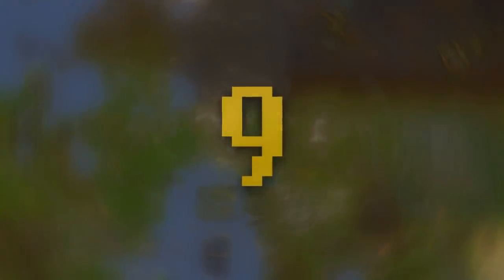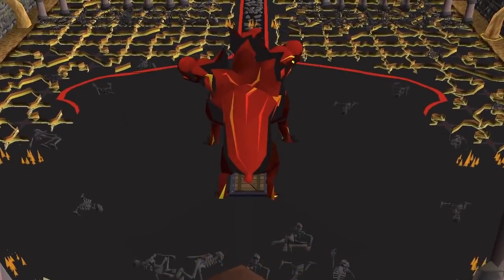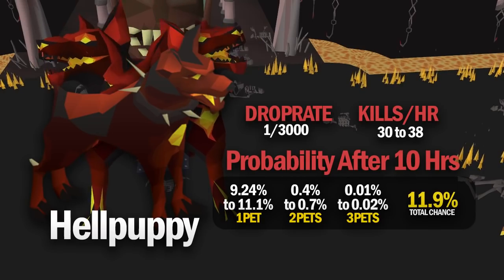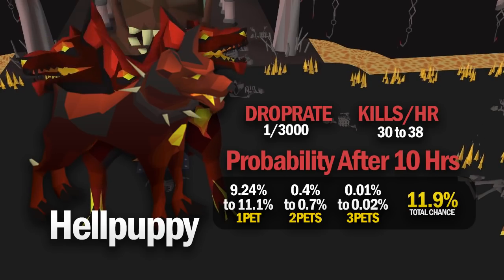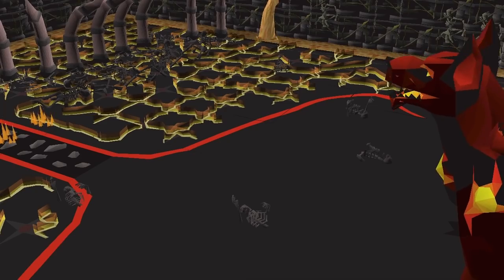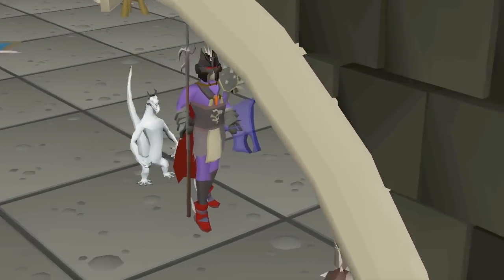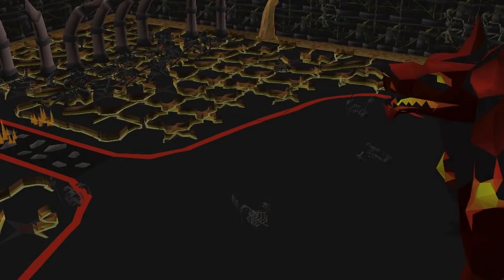Number 9 on the top 10 easiest pets to get is the Hell Puppy. Once you get the hang of Cerberus, it's possible to get over 35 kills per hour. Doing 10 hours straight of Cerberus, you'd have an 11.9% chance of getting the Hell Puppy as a pet. Cerberus makes a lot of money per hour — it does require 91 Slayer, but once you start hitting those crystal drops, you'll be making well over 2 mil per hour. The gear setup is quite a high requirement, but the Hell Puppy isn't the easiest Slayer pet; there are a few easier ones further on.